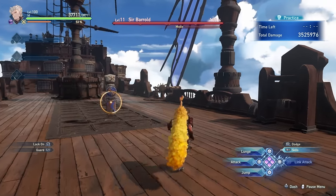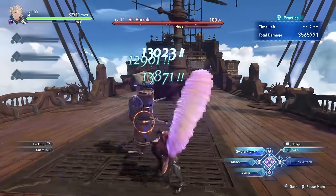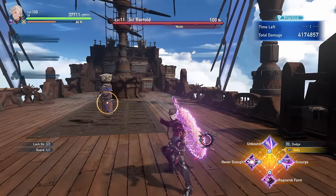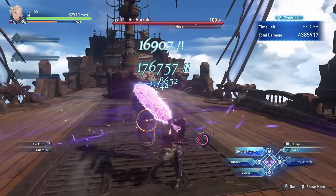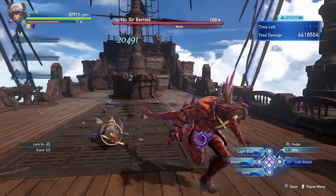Additionally, while in human form, Id can charge his heavy attack, and once it starts glowing, you'll be able to dish out more damage with very powerful attacks. You can also follow up any of your offensive skills — for example, Unbound — with a triangle attack, which leads into a big combo and a combo finisher, filling up your meter even faster.